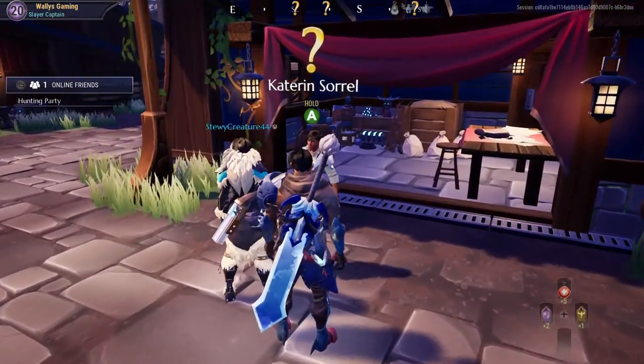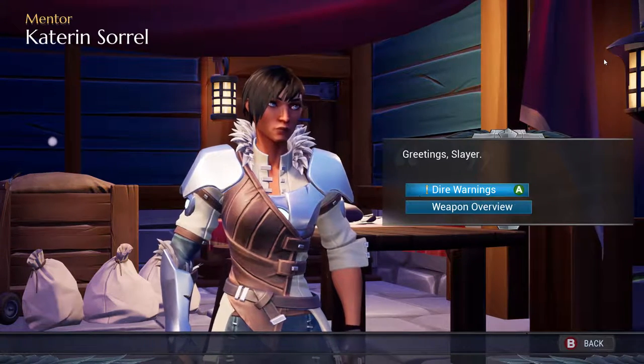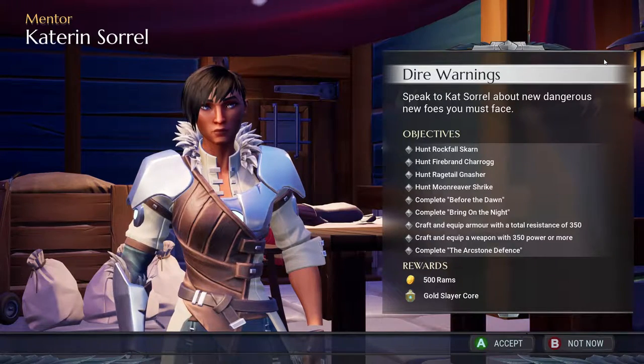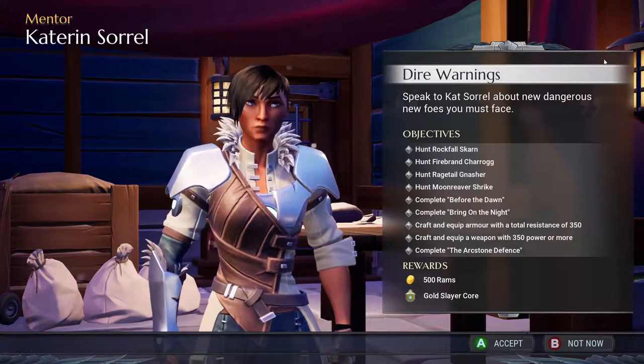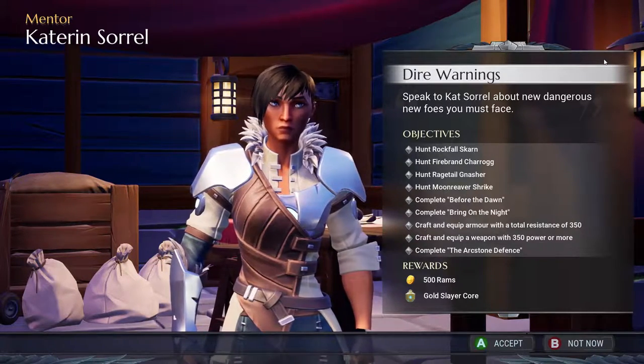So now if we go back to Katarine Sorrel, it says Heralds of the Storm. We're going to turn it in and we'll get a quest. Dire Warnings is the new quest that pops up here. It says Hunt Rockfall Scarn, Firebranch Harag, Rage Tail Nasher, Moon Reaver Shrike.